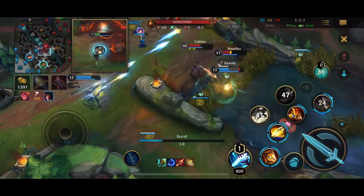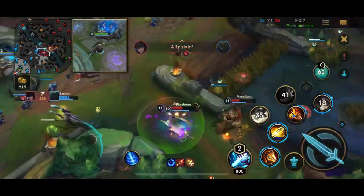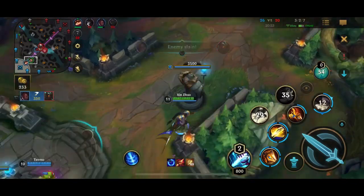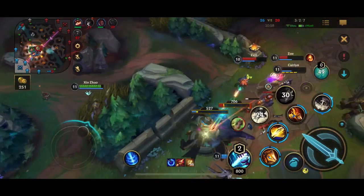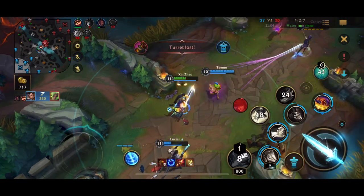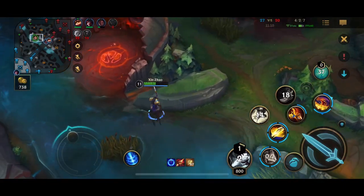Unfortunately our team is getting caught out a bit. I have to reset because I pretty much just burned most of my combo trying to save the team, but they're pretty low. Thankfully Lucian's able to pick off a kill over there. Now I'm on the way back, I almost have my ultimate back up in a couple seconds — that's what I'm waiting for. I'm able to get the engage in over there and just get completely chunked down halfway. They just completely chunked me down.